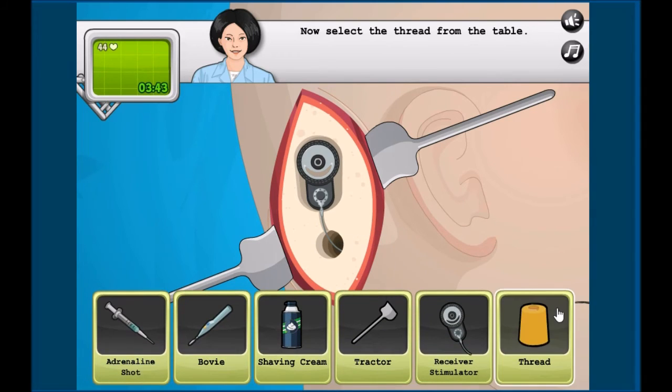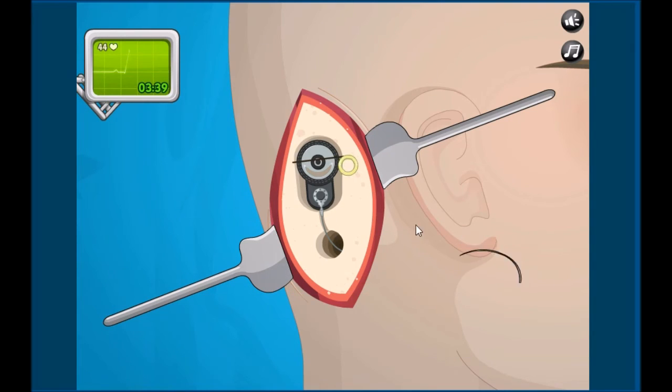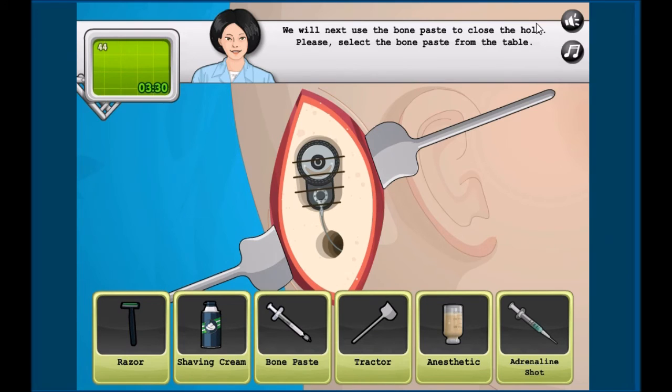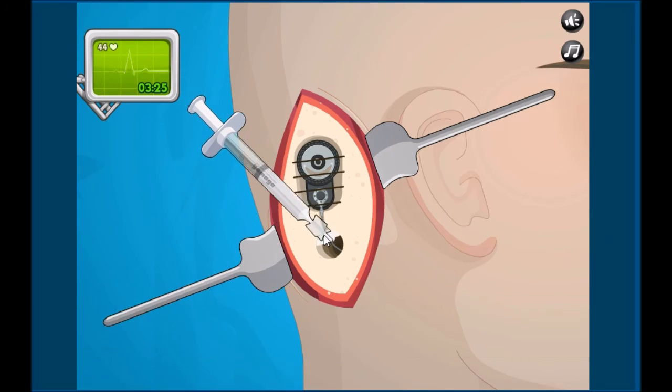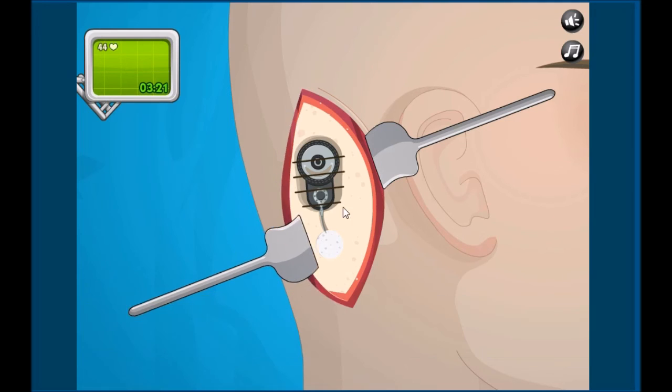Now we need to stitch it up. Let's get the needle and the thread — typical surgery stuff. Sew it up a few times, then use the bone paste to close the hole. Select the bone paste from the table — bone paste, you never failed me! Now we can remove the tractors.